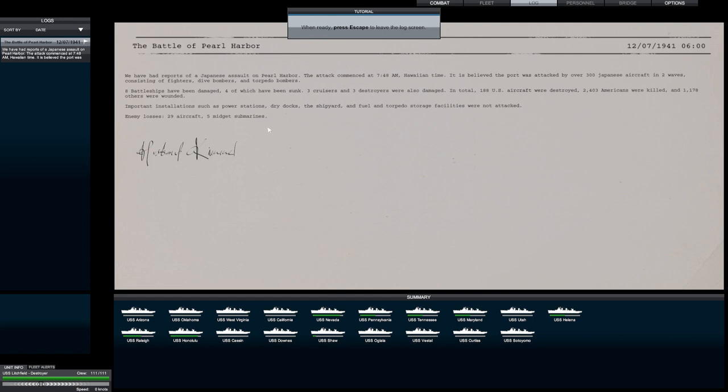When ready, press the scan — these are like logs. If you press the log button, it gives you battle summaries. We have had reports of a Japanese assault on Pearl Harbor. It is believed the port was attacked by over 300 Japanese aircraft in two waves, consisting of fighters, dive bombers, and torpedo bombers. Eight battleships were damaged, four of which were sunk. Three cruisers and three destroyers were also damaged. In total, 188 U.S. aircraft were destroyed and 2,403 Americans were killed and 1,178 others were wounded.